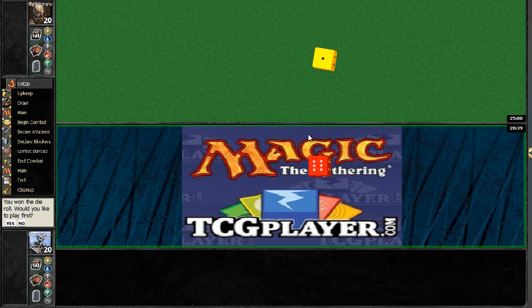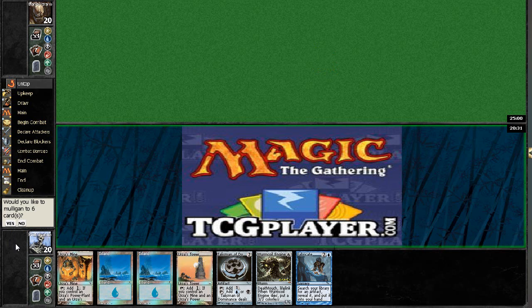Here we are in the finals of a Modern 8-Man. I'm playing Mono Blue Tron and I won the die roll. Looks like 6-1. So let's play first and do this thing.